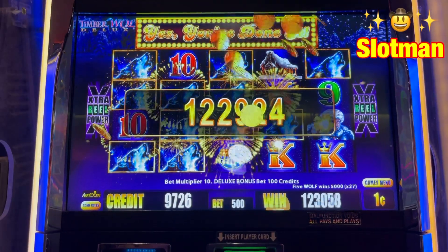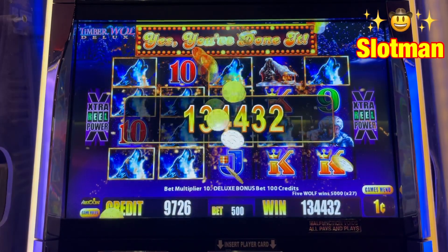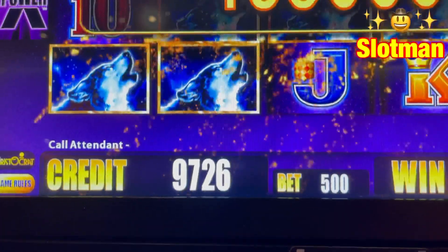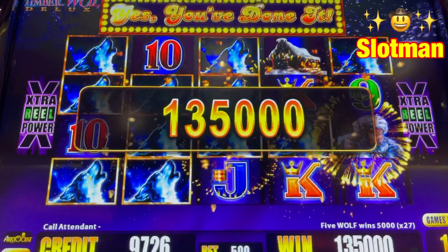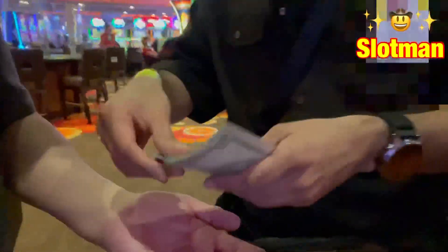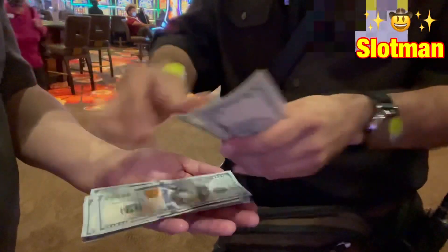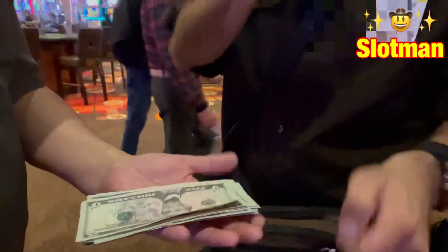Here we are, guys. Thank you, Lord. It's all attendant. Alright, you got him. I got $1,350 for you — $1,000, $1,300, plus $20, $40, $45, and $50, for $1,350. Thank you.